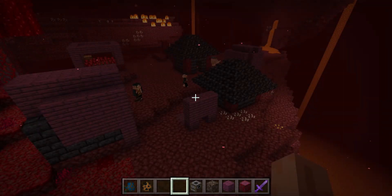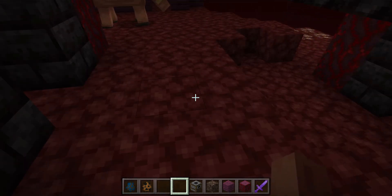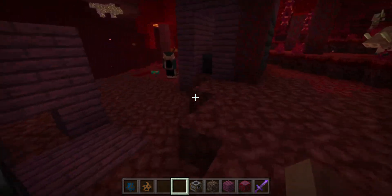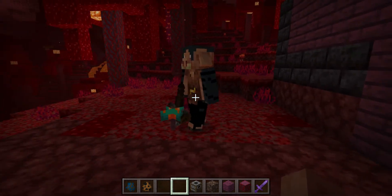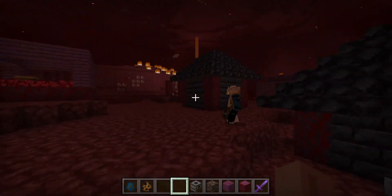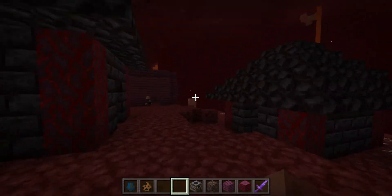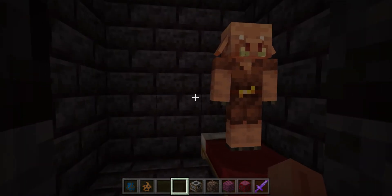Hello everyone! I have made a piglin village, and it's even better because I got Entity Wizard. I made a piglin warrior and they protect the village — why do you need a gold golem when you got these dudes?